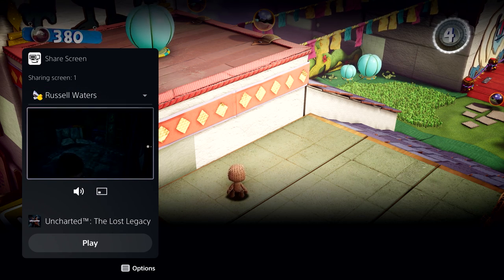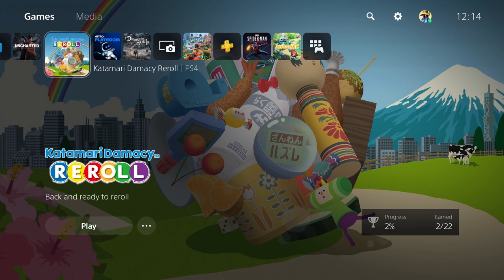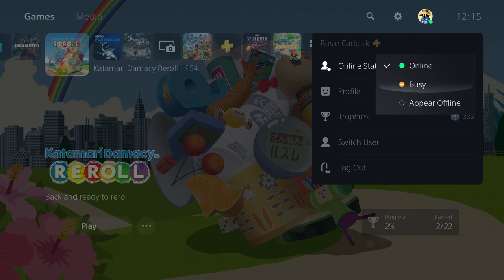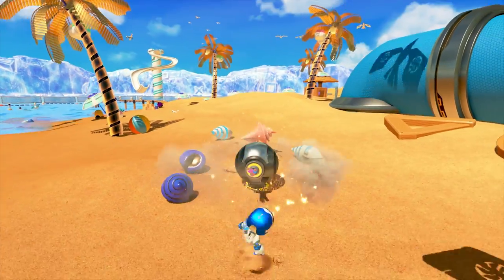PS Plus members can use SharePlay to hand over game control to a friend or play local co-op games, even if the other player doesn't own the game. Social integration is available with Spotify, Twitch, Twitter and YouTube so you can link your account and get sharing. There's also a new status called Busy — a step beyond appearing offline — that lets people know you're not to be disturbed while you tackle a tough boss or hunt for that last puzzle piece.